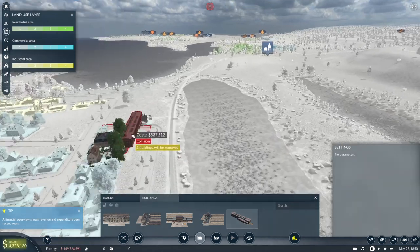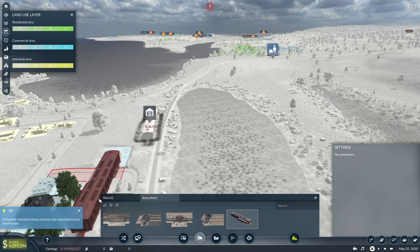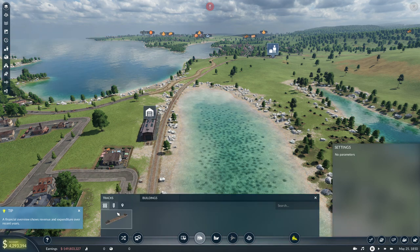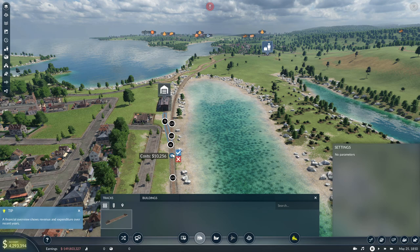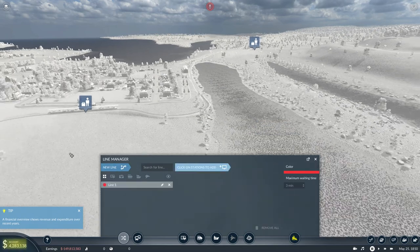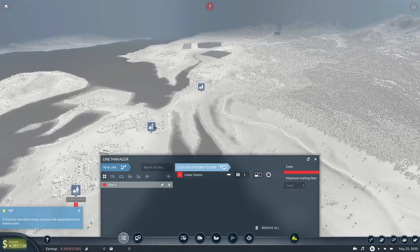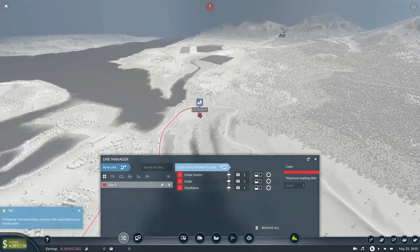It has to be over there. Why? Because it calls to me. There we go — tracks done. Time to put in our first train, shall we? Now let's build a line. New line. You guys will start at Cedar Center, go to Cedar, go back to Charleston, and come back to Cedar.